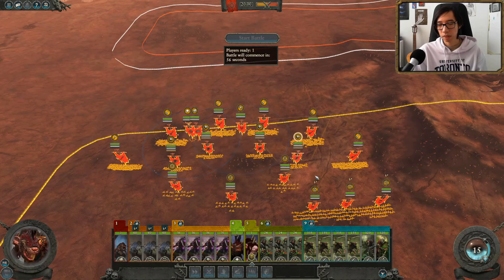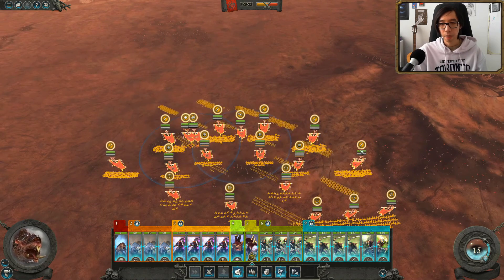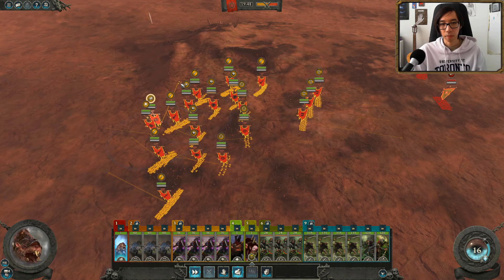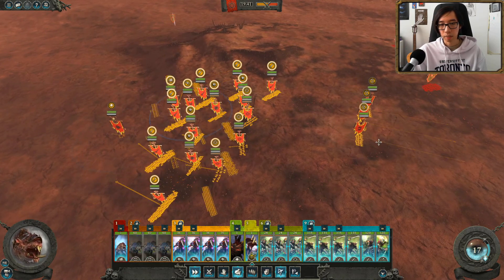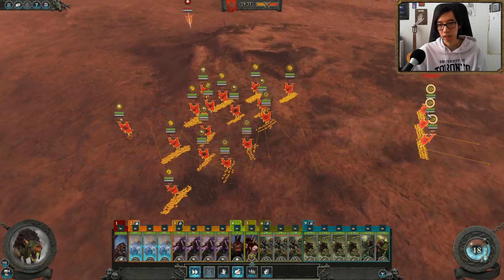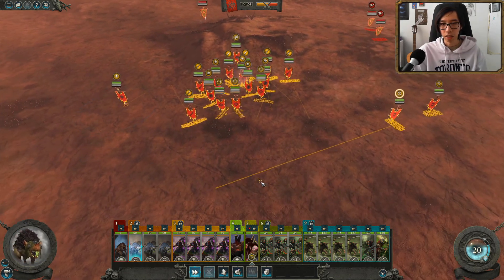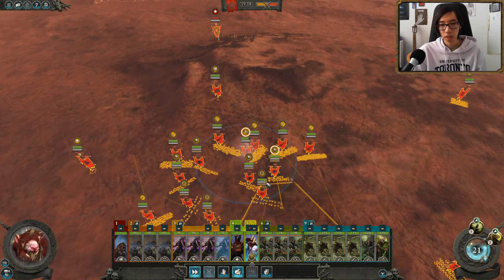Now this next game is going to be Skaven against the Greenskins — a matchup that I would usually ban. Immediately we're seeing some Skirmishers in the back with many hidden forces. We could see some Fanatics coming around, so that's something we'll have to worry about. I'm going to rotate my army off the get-go and try to find a position where Goblin Fanatics won't be able to ambush us.